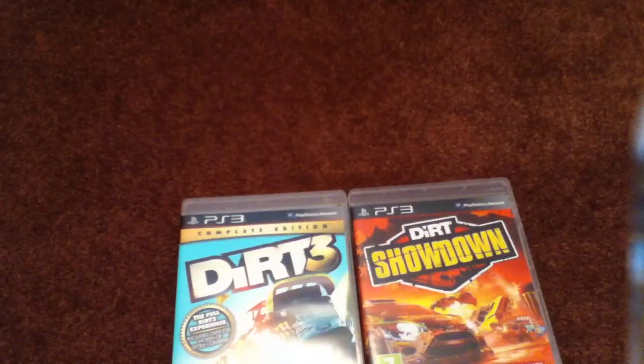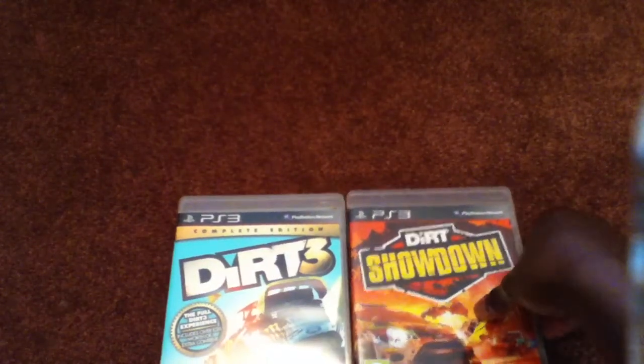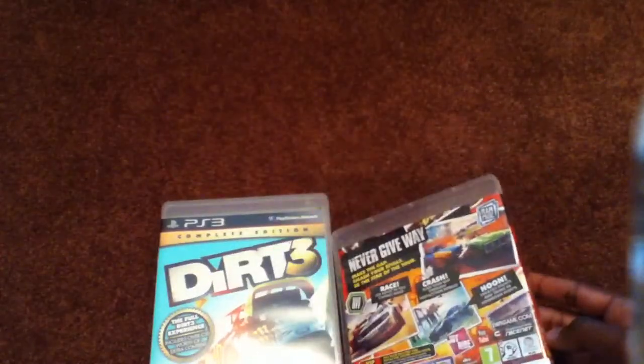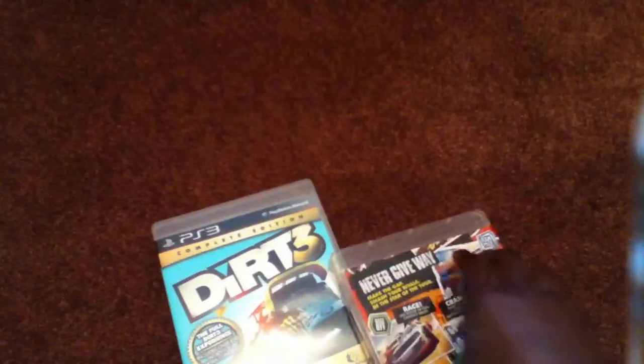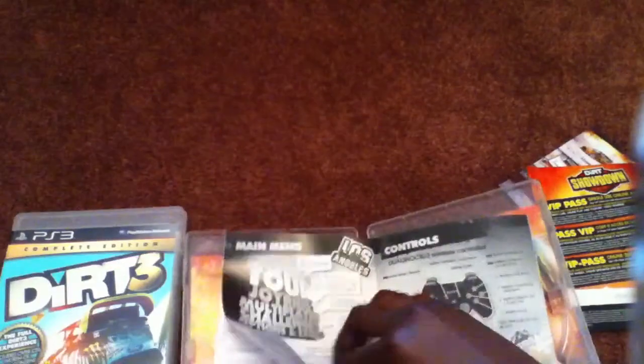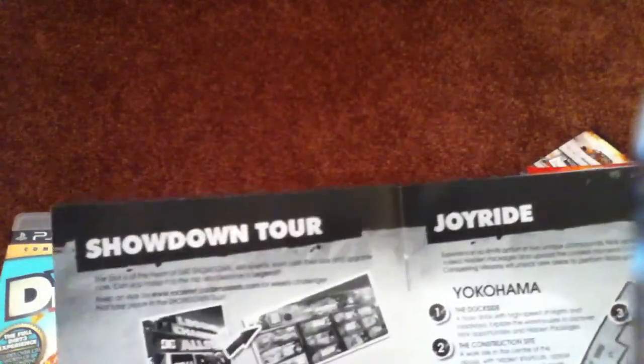They've included the Battersea compound and unlocked the three zones for this disc. They've also added a different feature and a different map called Yokohama — it's a construction site sort of thing. It sounds Japanese, and whether it is I don't know. It's called Yokohama and it's got a dockside, a construction site, and a container yard — three different areas for that.